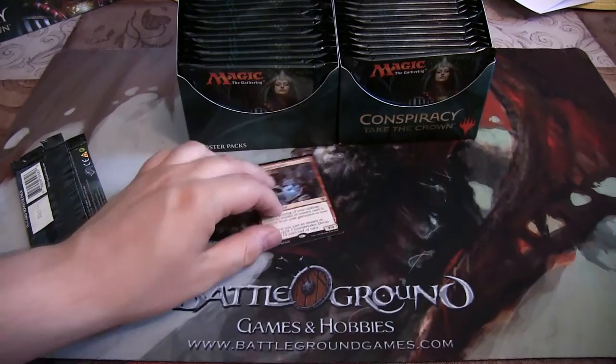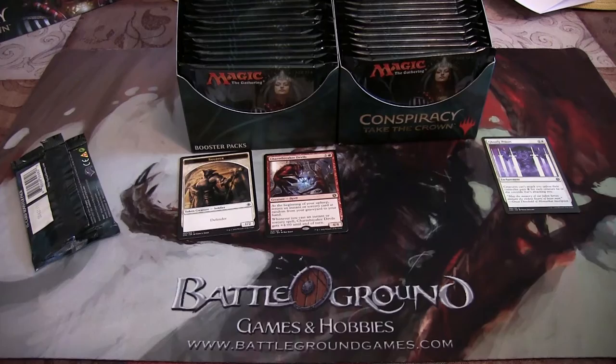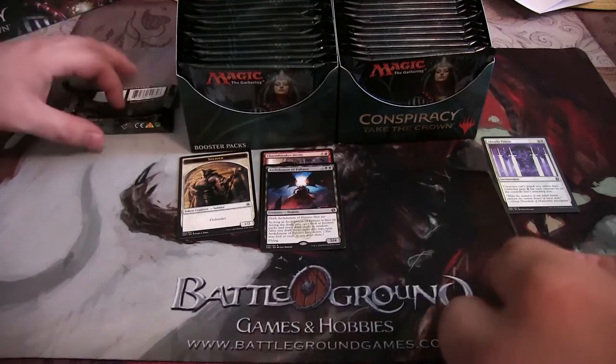In this pack we have a Charm Breaker Devils and a Conspiracy that we don't give two fracks about. This pack has a Ghostly Prison, which is nice. And then we have an Archdemon of Palliano — oh, it's one of those draft guys.